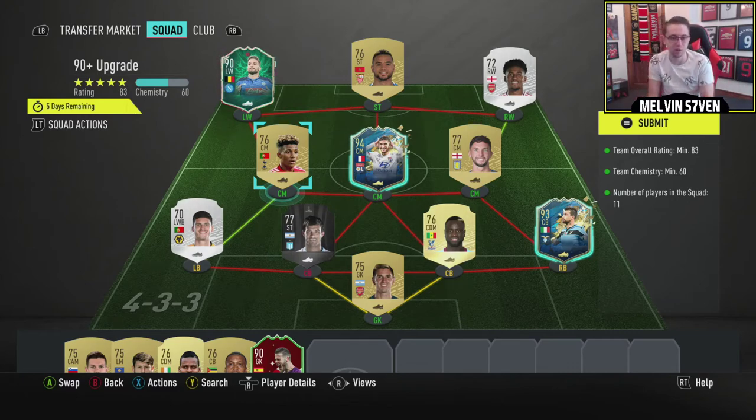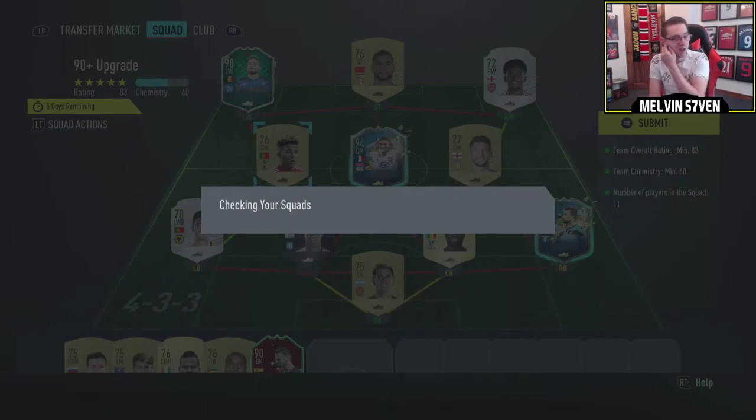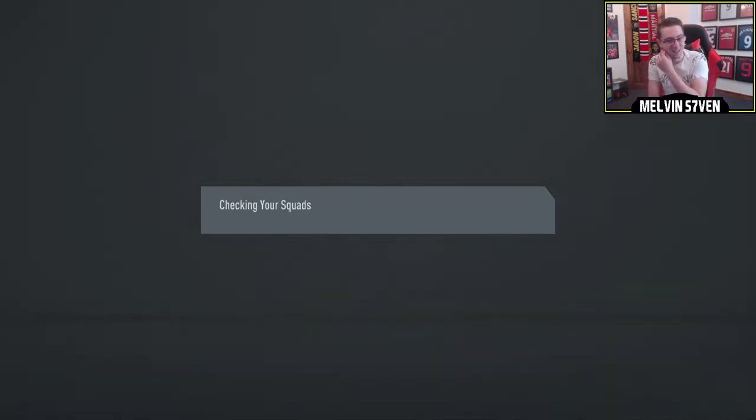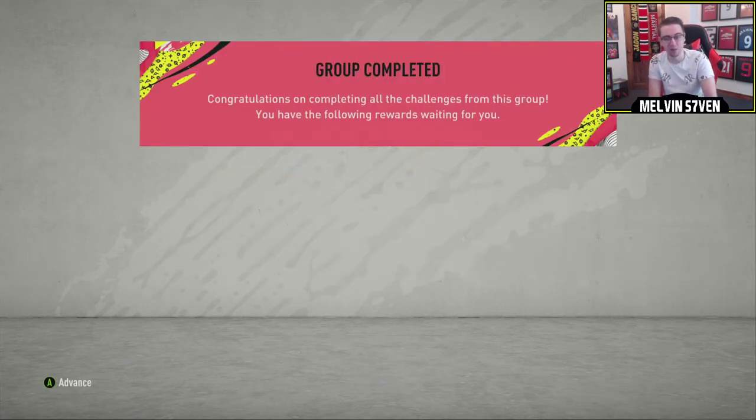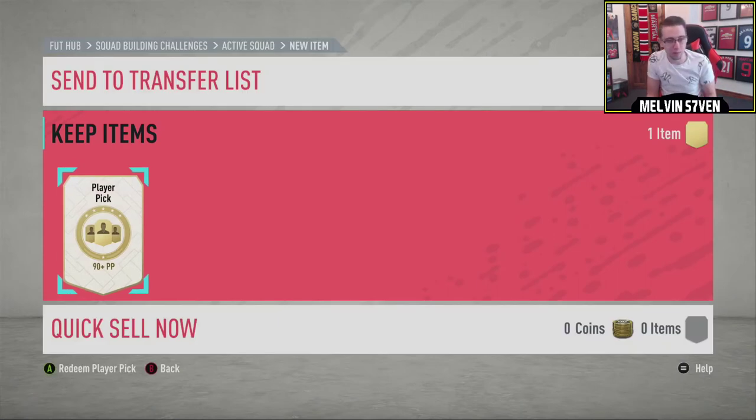So this is what I'm using to do it. I'm trading in three higher rated than the 90 that I'm likely to get. But as I've said in previous videos, I'm just doing this for the content really. I enjoy opening the packs. I don't particularly enjoy playing FIFA 20 at the minute — I'm just waiting for FIFA 21.